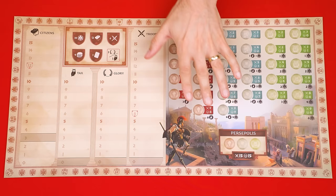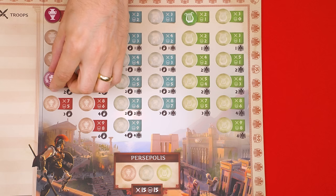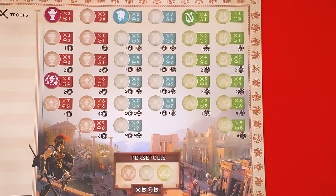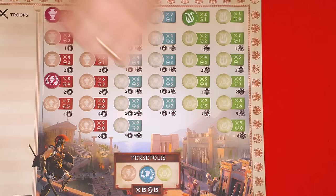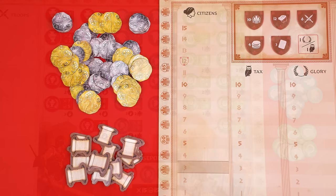Now place this central board in the middle of the play area and examine the symbols in this area here. These are known as knowledge spaces and you'll set what are known as knowledge tokens onto each one. Just be sure that the spaces that show a laurel with their symbol also get a token showing a laurel as well. These are known as major knowledge and these are minor. Also set one of each matching major knowledge token in these bottom spaces as well. It will look like this when you're done, then set the remaining minor knowledge tokens into a supply near the board.